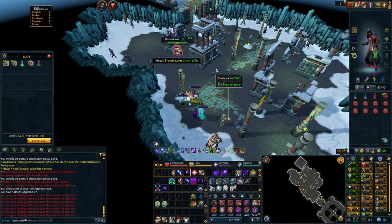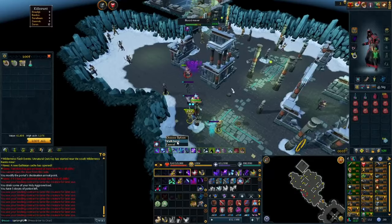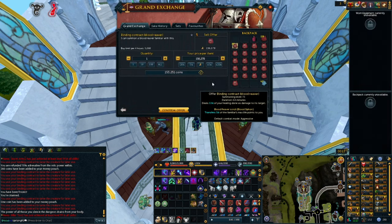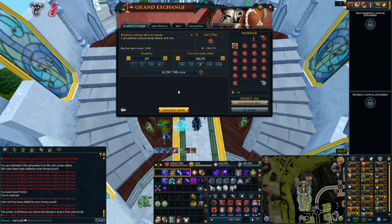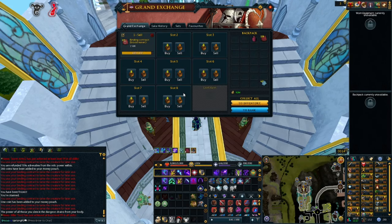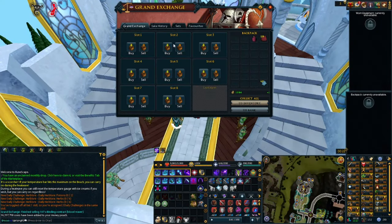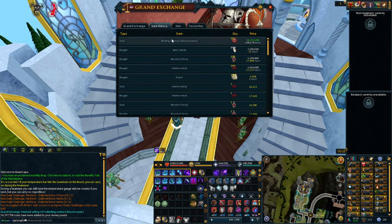After about 10 minutes of doing this method, I came out with 107 blood reaver scrolls, which equates to spending about 7.8 million GP to make all the binding contracts and fill my inventory. I was able to sell 100 of them instantly at GE price, and after waiting a couple minutes the rest sold at GE price as well, giving a profit of about 9 million GP within that 10 minutes. At that rate, we're looking at about 54 million GP per hour.